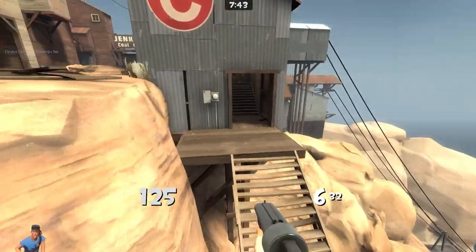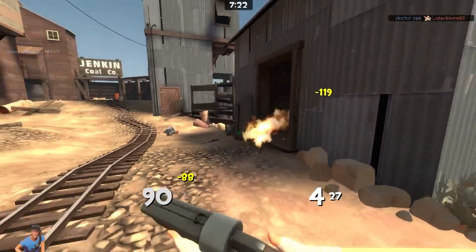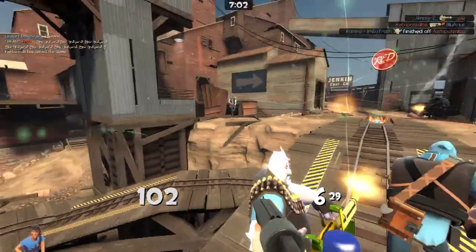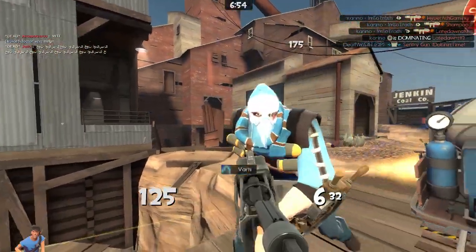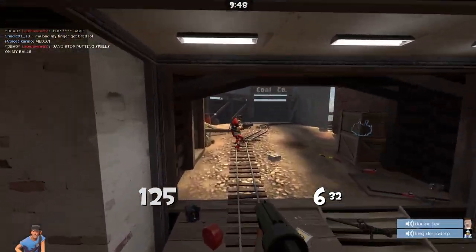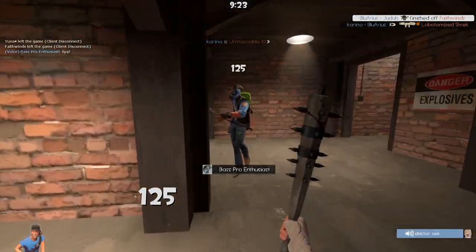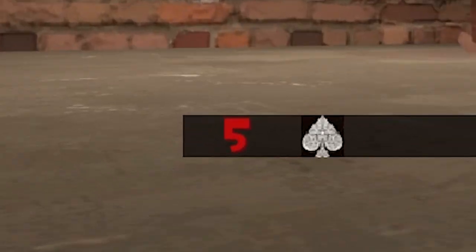I feel like I have to play a little bit more aggressively. He's stuck, he can't come out this way. Got him. Let's help push the cart a little bit — actually, I don't want to push it too fast, I need more time to catch up. We capped and everybody left the cart. There's a spy around here. No, please die — he got away.